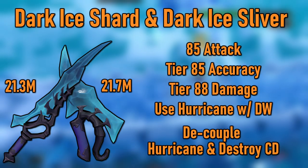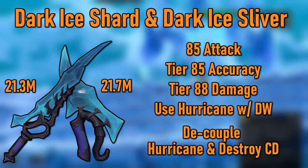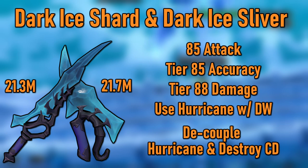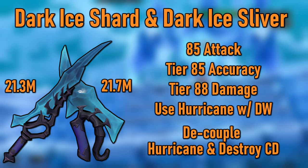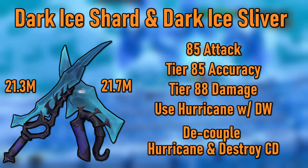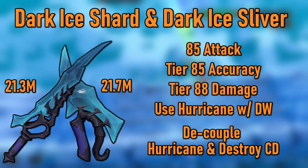Our list pretty much ends at tier 85. With the Arch Glacors released last year, we got the absolutely broken Dark Ice Swords, which are tier 85 but do tier 88 damage. Additionally, the main hand has a passive effect allowing you to use Hurricane while dual wielding, and the set effect of decoupling the cooldown of Hurricane and Destroy, allowing you to use both in a rotation. Because of the ability to use both Destroy and Hurricane in your Berserk rotation and the tier 88 damage, these will generally be better than even tier 90 Drygores, so you'll be able to keep these until you're ready to upgrade to tier 92s. The only drawback is the price tag — together these will run you about 43 million GP right now.